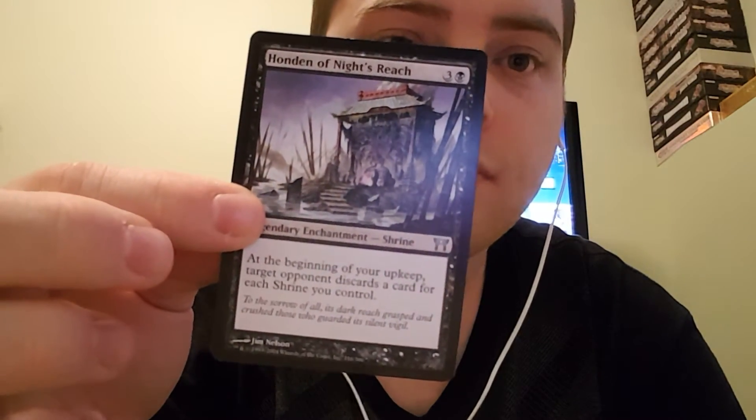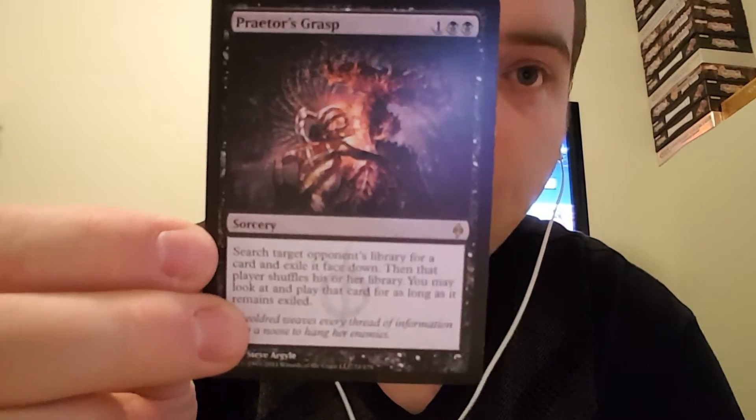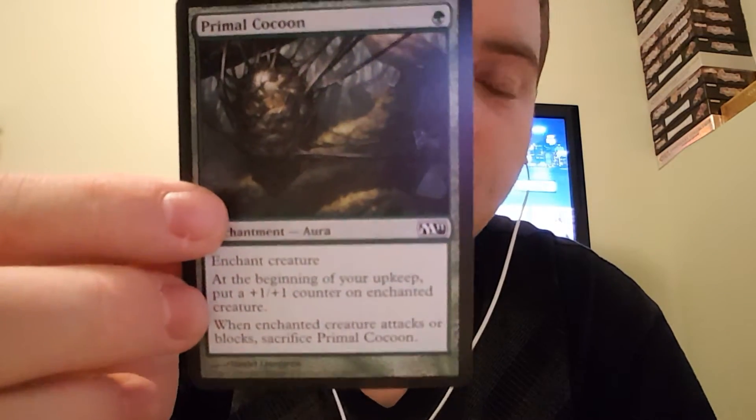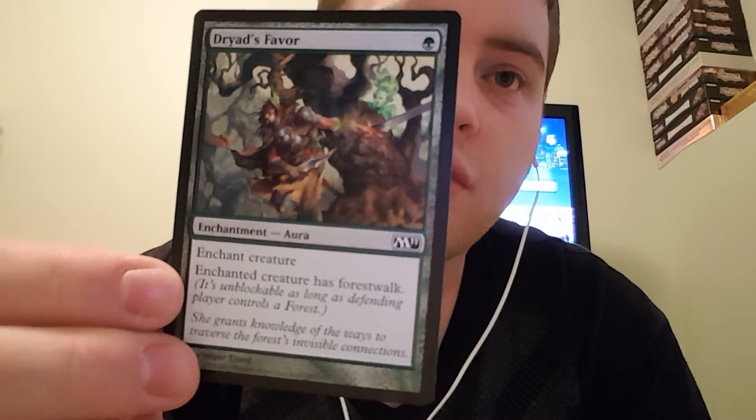Haunted of Knight's Reach — at the beginning of your upkeep, target opponent discards a card for each shrine you control. I got 2 of them today, hopefully I'll get more tomorrow. Praetor's Grasp — search target opponent's library for a card and exile it face down, then that player shuffles. You may look at and play that card for as long as it remains exiled. Good if you want another Sol Ring. Primal Cocoon — at the beginning of your upkeep the enchanted creature gets a +1/+1 counter, but whenever it attacks it loses these. So it has to sit and gain counters to do anything. Enchanted creature also has forestwalk.